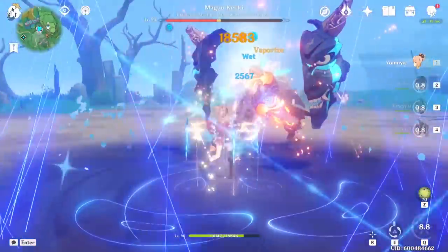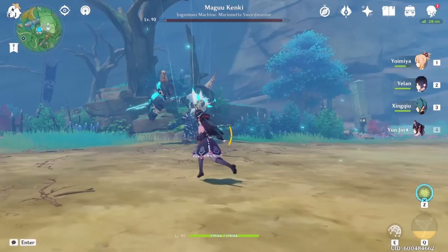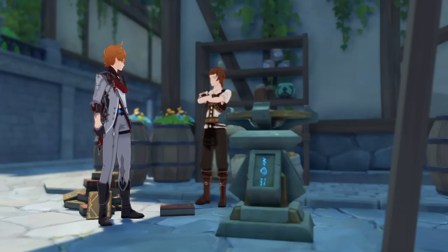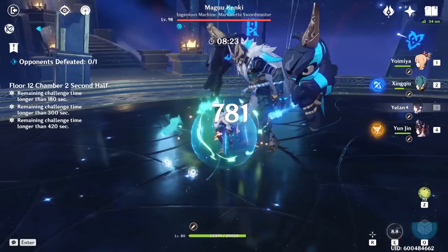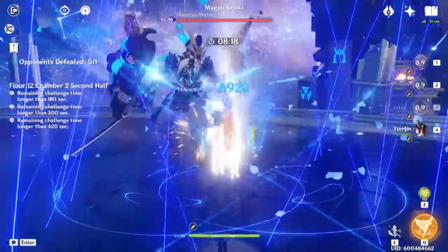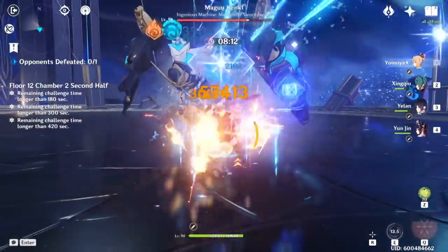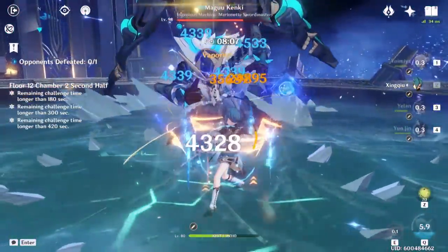Want to test against world bosses? We could either use the same idea of getting their HP down below 30% — and obviously if you capture them that way, you wouldn't get any mats from defeating them — or maybe we could craft replica versions of the world bosses using a certain amount of their mats to recreate them, which would definitely appease Hoyoverse's desire to get us burning as much resin as humanly possible. Either way, I would definitely appreciate having both regular enemies and world bosses to work with.